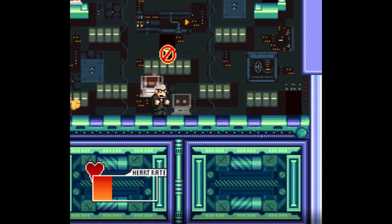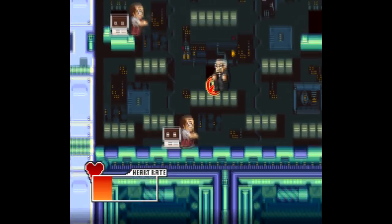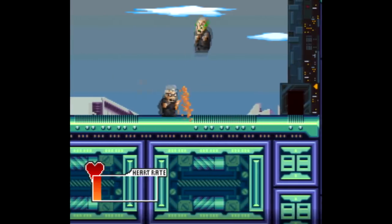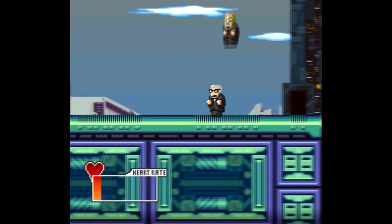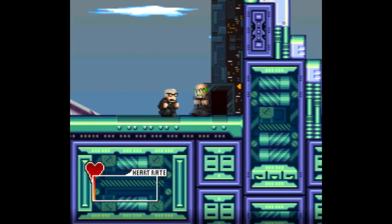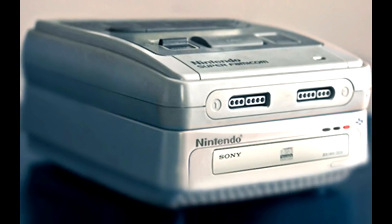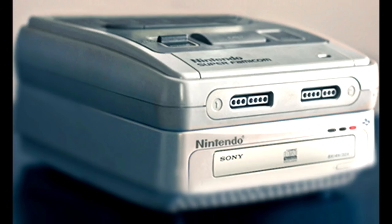Many of you have heard of the Super Nintendo PlayStation prototype that was unearthed back in 2015. Before Sony dove into the video game console world, they were working on a CD add-on to the Super Nintendo that would attach to the bottom of the unit. All it would ultimately provide was just audio CD playback and a lot of extra storage, but still, it would have been pretty sweet.